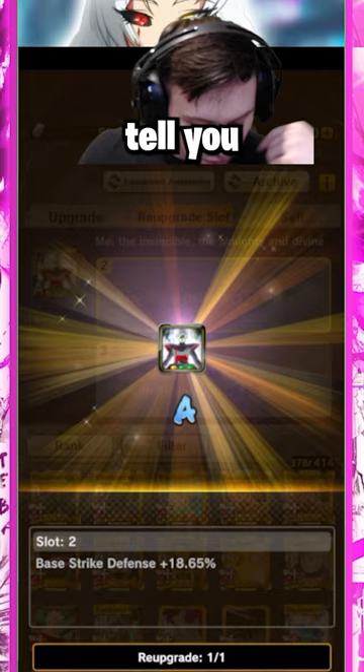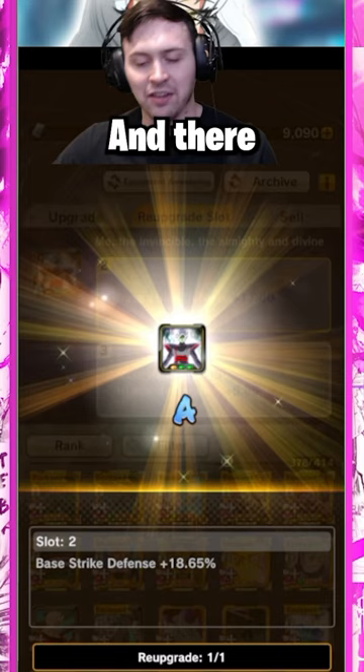You will then go until you get yellow and red slots in the second and third slot, and there you go. That's how you get equipment Z plus.